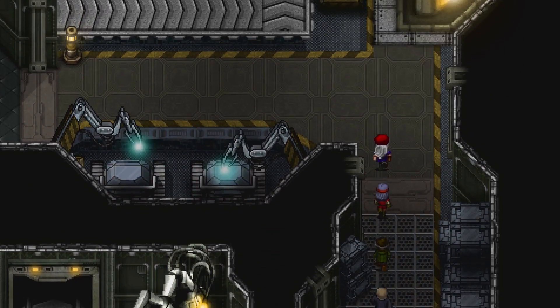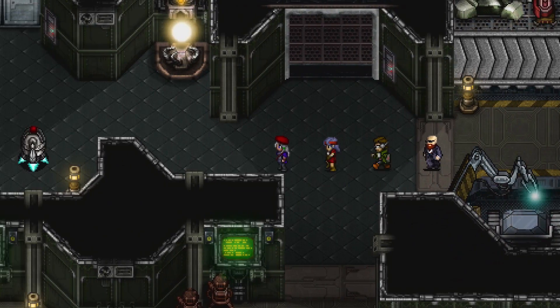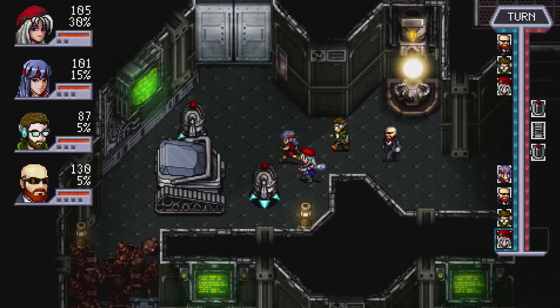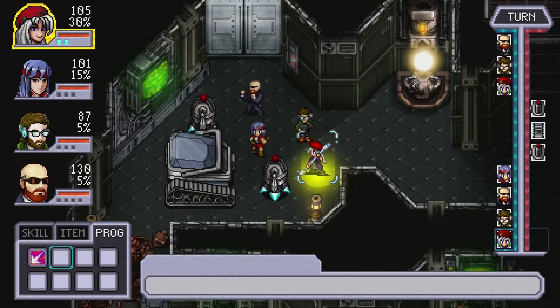Last episode we fought a giant robot dragon and Mr. Shade's there. His name is Sue and he's a guy named Sue. He uppercutted it in the face. So, if you're new to the game, this is combat. You have a party, you have skills, and you have items you can use — programs. Programs can be used once, items can be used once, and the programs are shared between everybody and so are the items, so any character can use them.